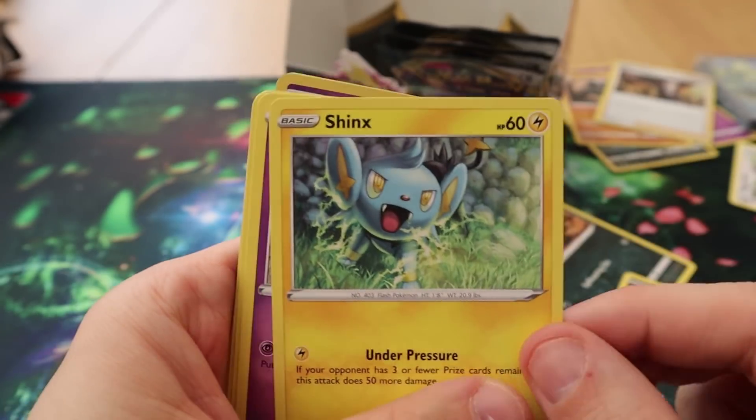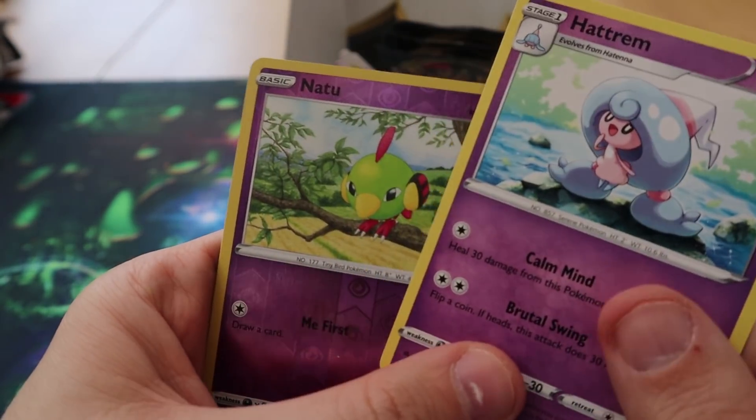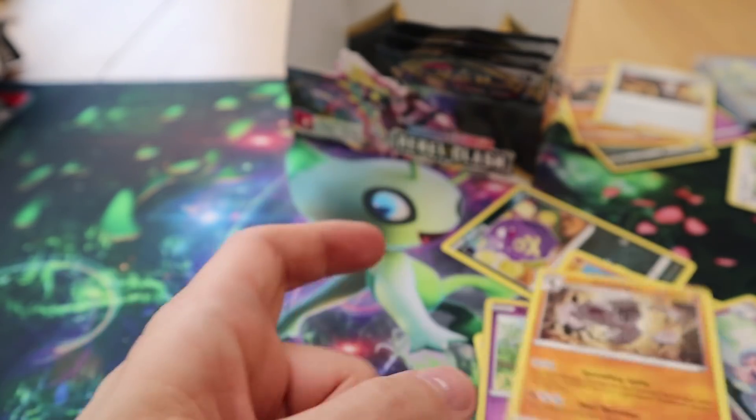Pack thirty: we have Stufful, Koffing, Impidimp, Shinx, Sandygast, Turffield Stadium, Coalossal, Hattrem, a Reverse Natu, and a Galarian Runerigus.